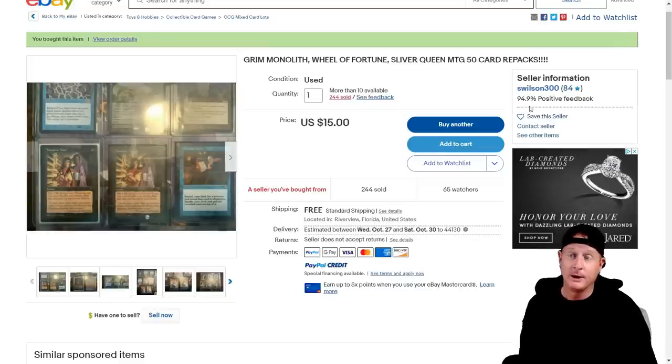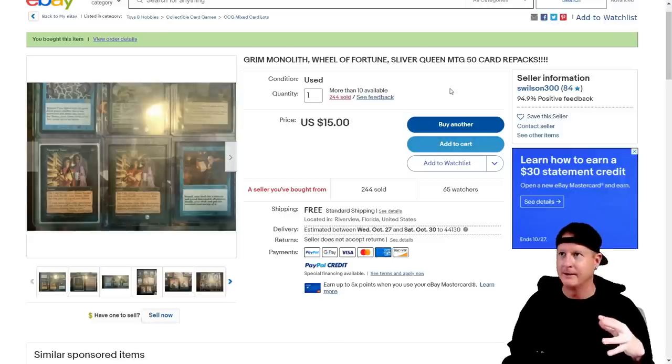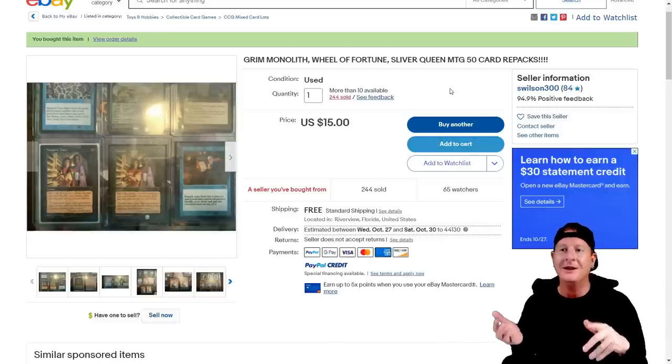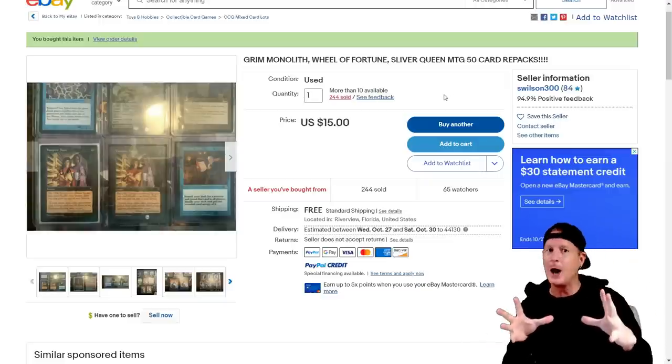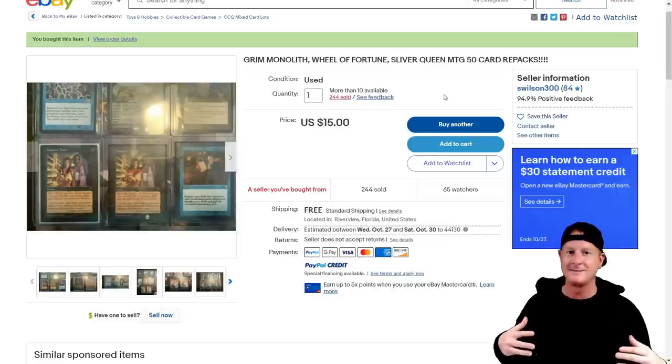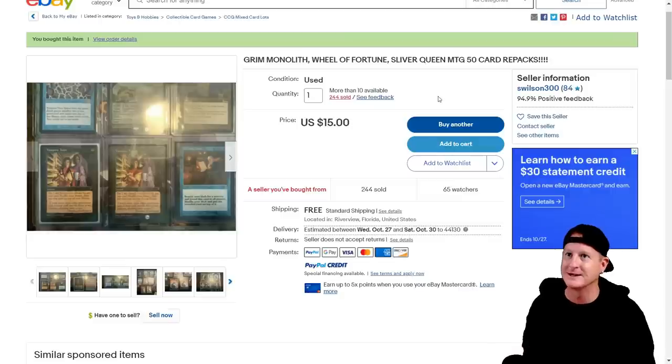Feedback is 94.9% positive - so like three people were like, 'dude, you suck,' basically. It says Grim Monolith, Wheel of Fortune, Sliver Queen. I'm a sucker, dude. This is the second time I've come across something that had Sliver Queen in it. If you're a sucker for something like that too - like there's something that just pops up - you have no choice. You just click on it and you're like, 'oh sweet.' That little Sliver Queen's the one that gets me all the time.